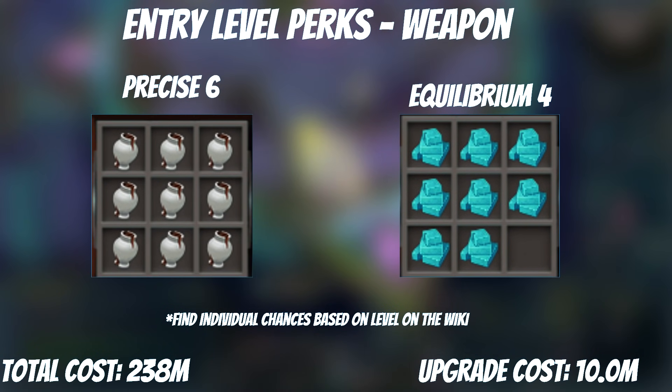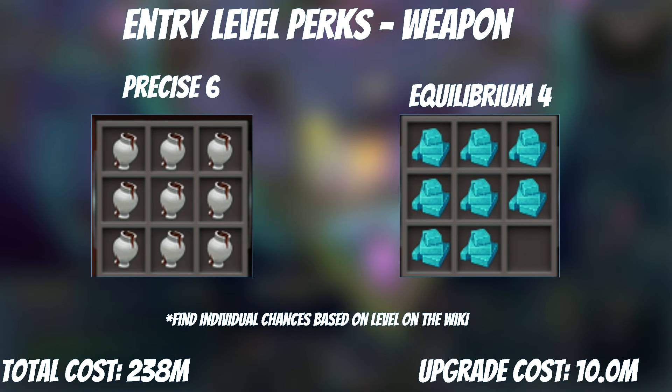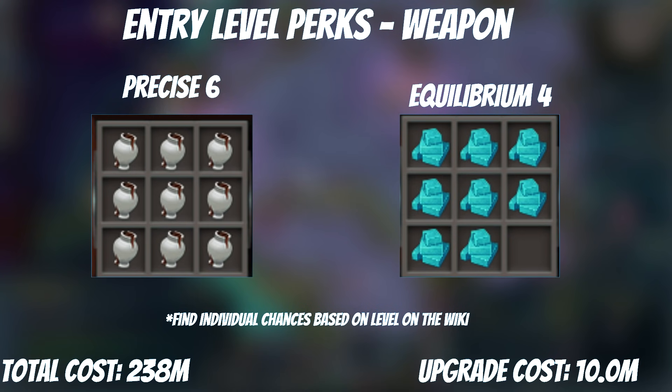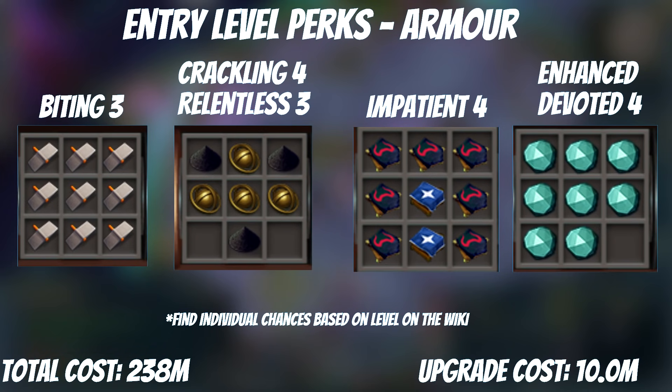It's now the right moment to get entry-level perks on our weapons and armor. You can find individual rates on the wiki for your level — the link to the calculator will be in the description. In terms of perks, we are going for Precise 6 and Equilibrium 4 on the weapon. For armor, we're going for Biting 3, Crackling 4, Relentless 3, Impatient 4, and Enhanced Devoted 4. These perks don't cost a lot and you can gain a lot from a very small investment in terms of DPS and damage reduction.